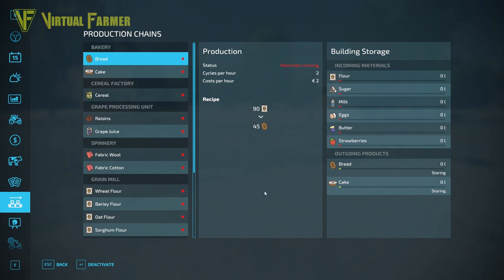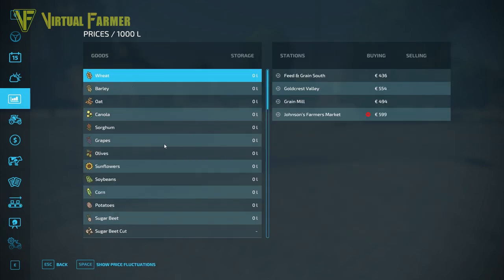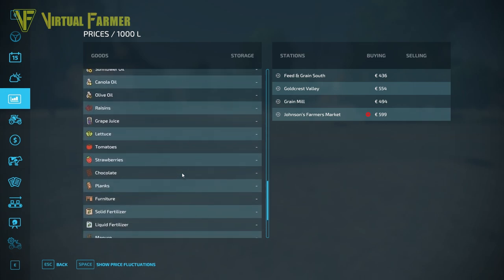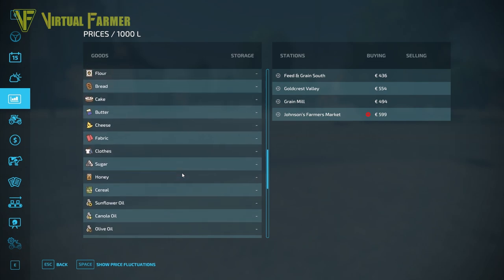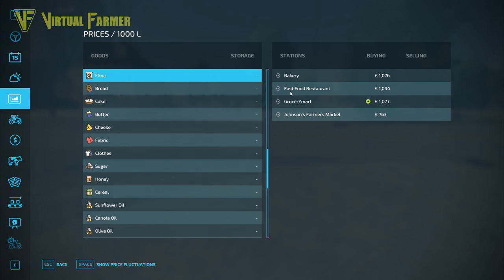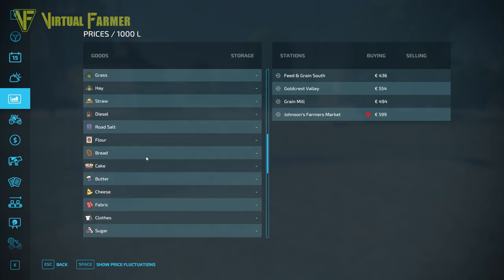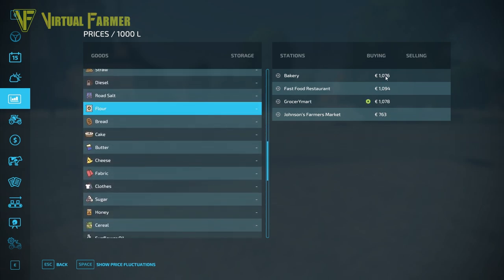Each step in the chain can be worth more than the last. Most items in the lower section of the prices list are produced by production chains. Flour, for example, is worth more than the wheat you put into it. If you take wheat to the grain mill and you don't own it, you'll get 494 euros. If you then take the flour to the bakery without owning it, that pays 1,076 euros.